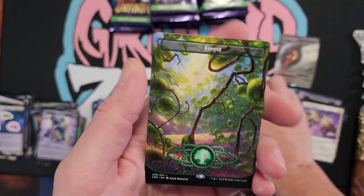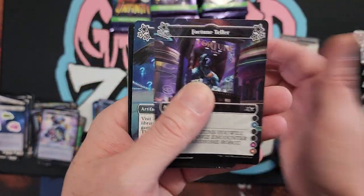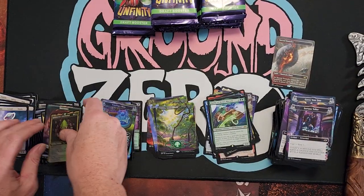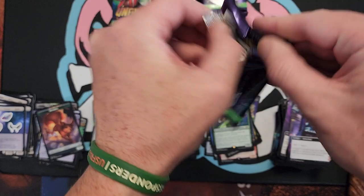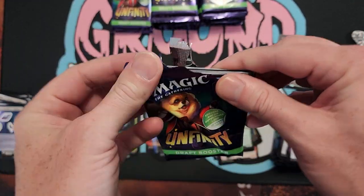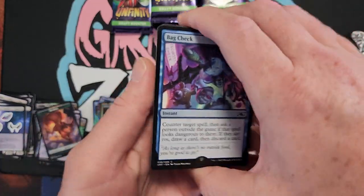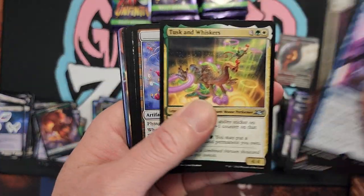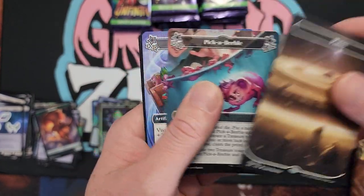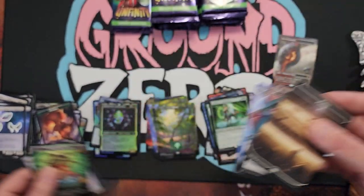Wait for it. It's coming in the next couple packs. Can we get it? Can we get that good, good? Squirrel, squirrel. Some ADD kicking in, sorry. More land. We need more land. Nope. Weak sauce.